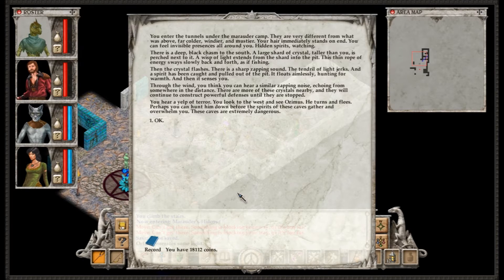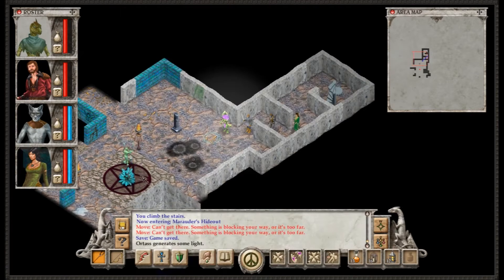You hear a yelp of terror. You look to the west and see Ozimus. He turns and flees. Perhaps you can hunt him down before the spirits of these caves gather and overwhelm you. These caves are extremely dangerous.